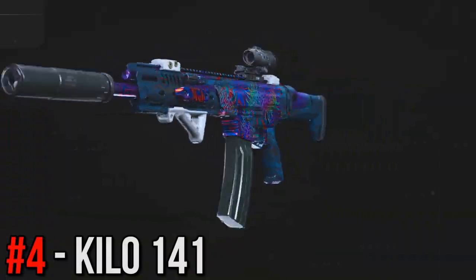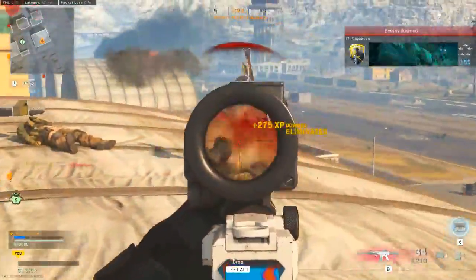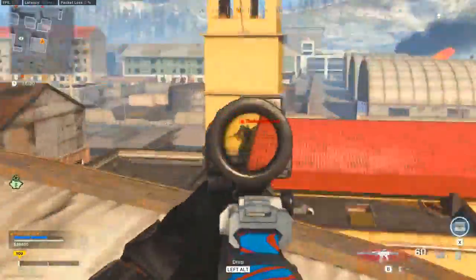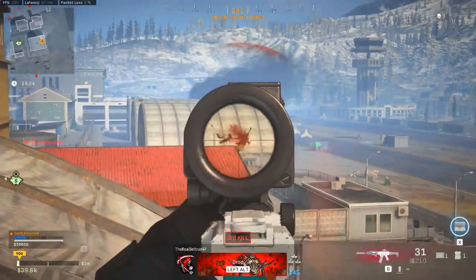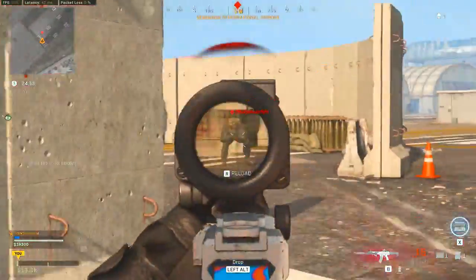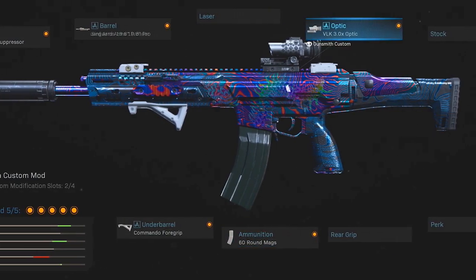At number 4, I've got the Kilo 141. To be honest, numbers 4, 3, 2, and 1 on this list are all incredibly close to one another, and picking out which one was in what spot was definitely no easy task. These upcoming weapons are all incredibly good, but I did put the Kilo at number 4 just because it feels slightly less dominant than the other remaining spots. But it is still seriously effective in every single type of engagement — it's got great damage and range, and also great recoil control as well, meaning the Kilo is a solid choice no matter the fight. I've got the monolithic suppressor, the prowler barrel, the commando foregrip, the 60 round mags, and the VLK 3x optic.